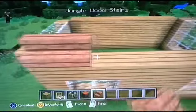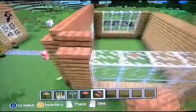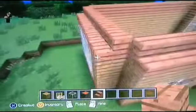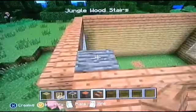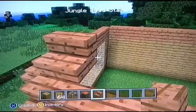Get some jungle wood stairs and place them all on top. Do the same for the whole house. When you reach a gap where there's nothing to place a stair on, just place a temporary block, add the stair, break the temp block, and place stairs there.